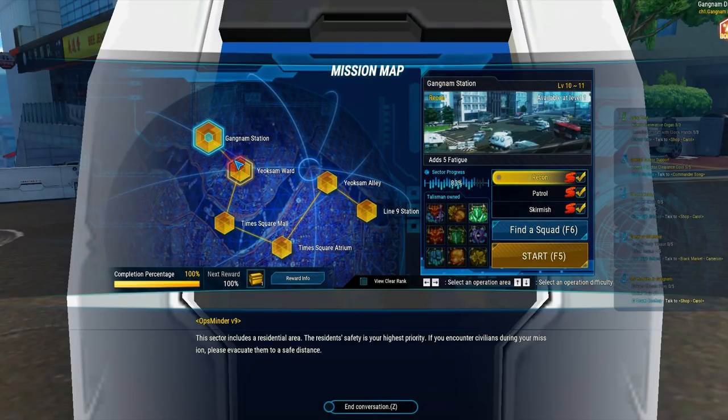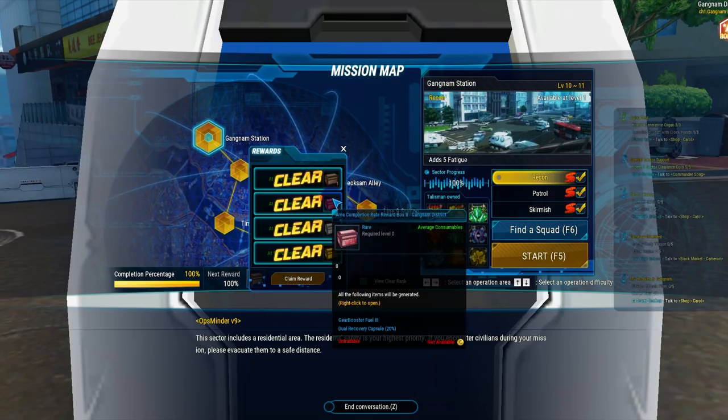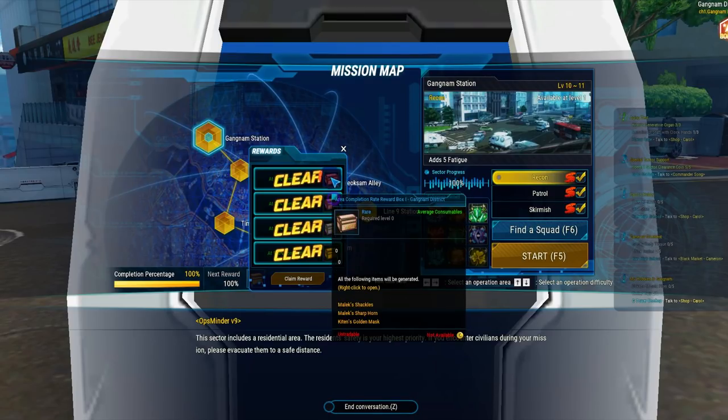I recommend following the story quest because it not only gives you EXP, it gives you skill points, rare items, and other goodies that you're going to need. After clearing a certain amount of quests in the area, you unlock rewards based off clearance — so remember to claim those.